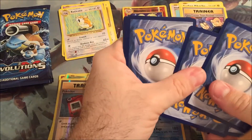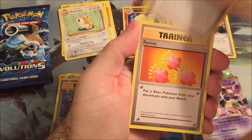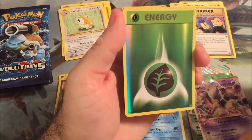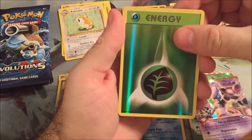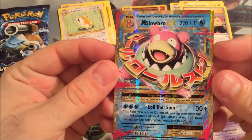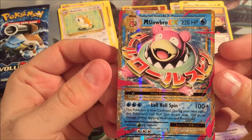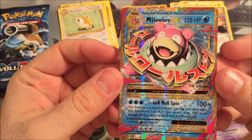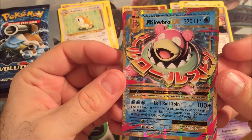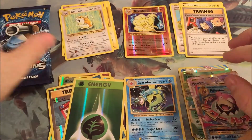Next pack. Slowbro Spirit Link, Revive, Poliwhirl. That's a hit - counts as a hit. Reverse Holo there. And a Mega Slowbro EX! Its little spin attack does 100 more damage. Dang, that is awesome. Three EXs and a Break. This is going really well, so far so good.